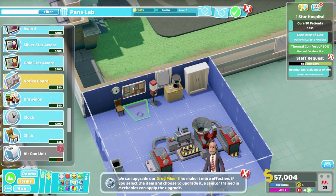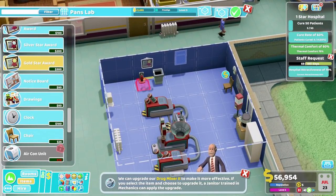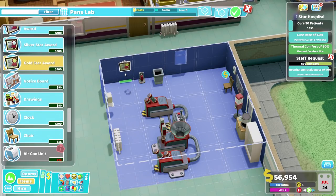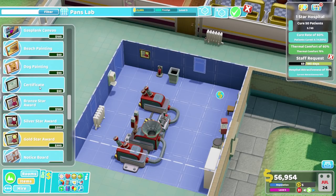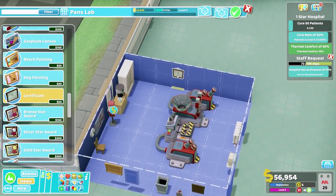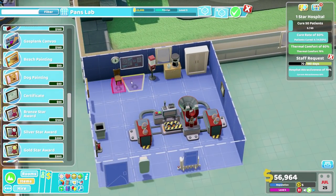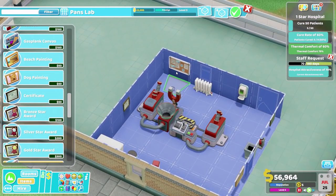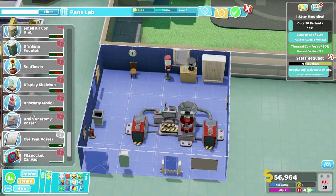I tend to prefer to just poke around and build things as I can, here and there. We'll also have a gold star certificate. Well, I would love it to be above the fire extinguisher. This is a gold star fire extinguisher - it is past all of its safety checks, it's marvellous. We'll get some certificates here and there. Can we perhaps get it down here instead? There we go, that'll do. Is there perhaps anything else I'd like to place?